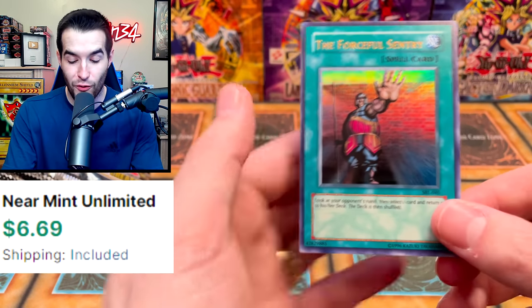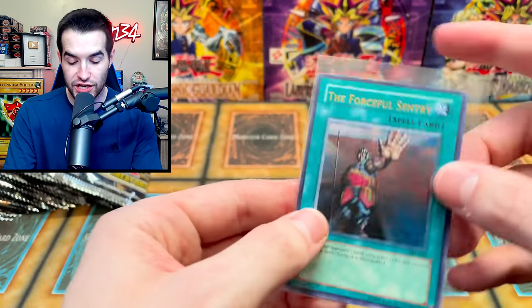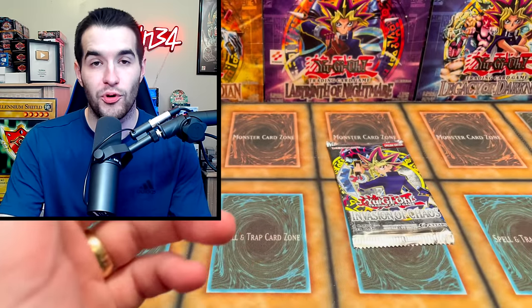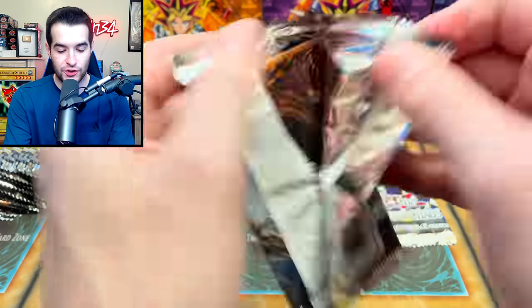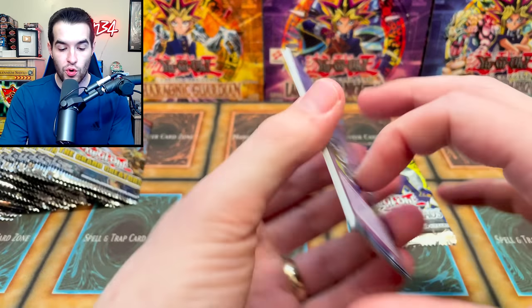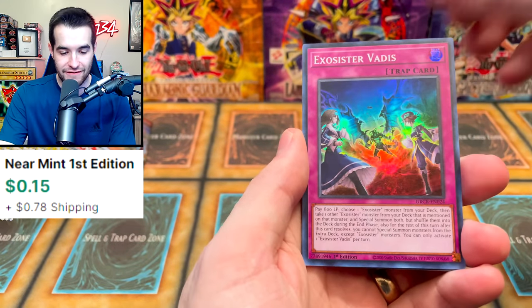The Forceful Sentry — ultra rare, that is very nice! Beautiful card. So we've now pulled like four foils for you guys. We got an ultra and a super out of the legacy packs, and two ultras out of the Grand Creators.